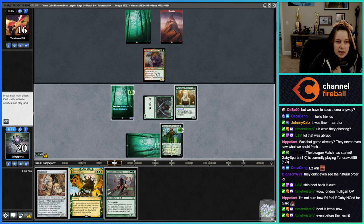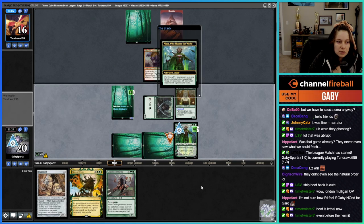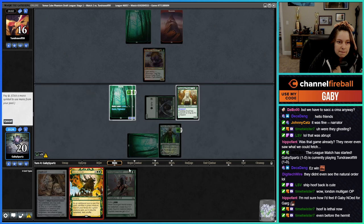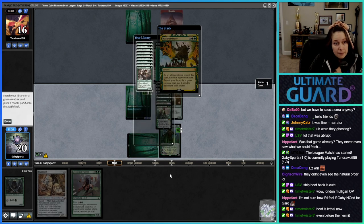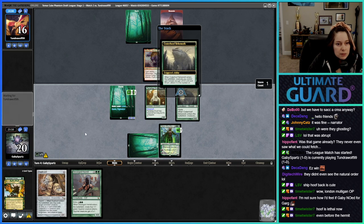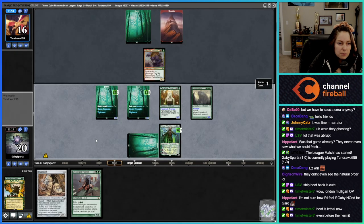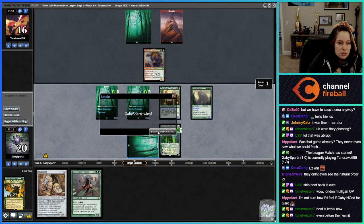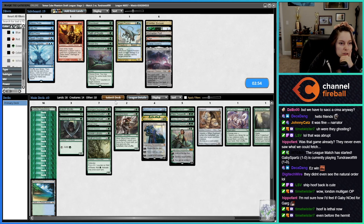We go: Natural Order, sack this — then untap forest and then Hoof! Yeah, I'm just gonna do that. Sack one, two — suck you! Boom, baby! I thought they might have a kill spell or something, but nah — they're just dead. We didn't see anything except the one creature, so I'm straight back in.